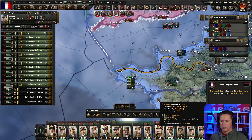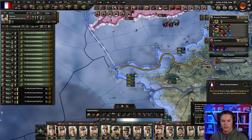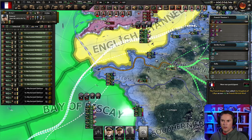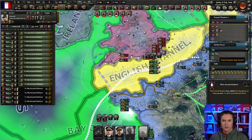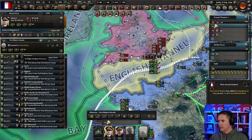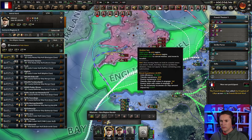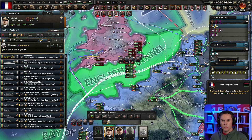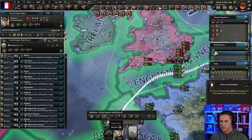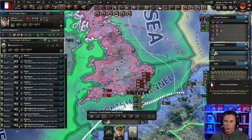We can take that off now. I'll bring them into Wales, that's what I'll do. The marines just go instantly because we've got naval supremacy here. We haven't got that in the English Channel — that's interesting. So I'm going to put this one onto strike force across the English Channel, and this other strike force we're going to put over here.